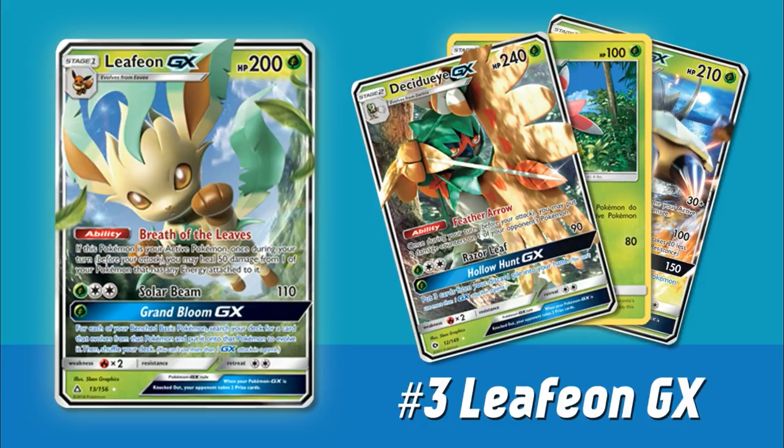Leafeon is a very fast way of getting your board set up. Take something like Decidueye GX — you definitely want multiple of those in play for that Feather Arrow ability. Leafeon can actually help you get out Decidueyes quicker than the normal Rare Candy way. On your first turn going second, you can Bridget out three Rowlet and immediately evolve all of them into Dartrix. On your second turn, you can freely evolve into Decidueyes without needing Rare Candy. There are all sorts of other Pokemon worth evolving this way too — we also have the Promo Lurantis that increases damage of Grass and Fire Pokemon by 20.